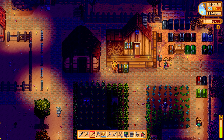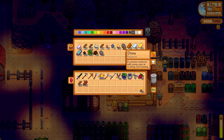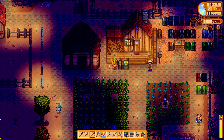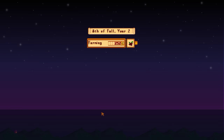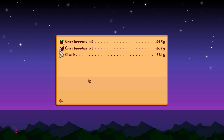Let's go pick what we need for the stable. I think this is what we need, except a lot of money of course. Maybe tomorrow we can see where we can place it and how big it is. Hopefully — I don't know if we have enough money. Cranberries, that's quite okay, and cloth at 564, that's good.